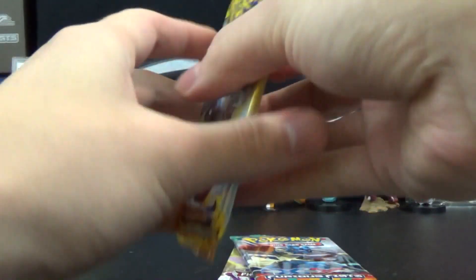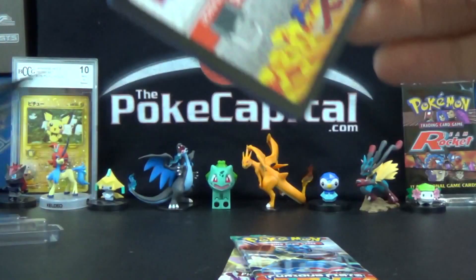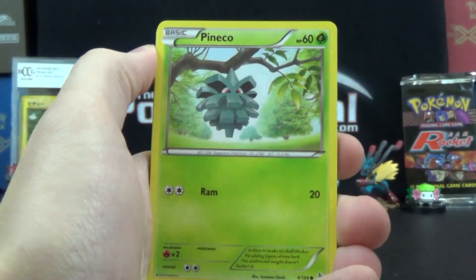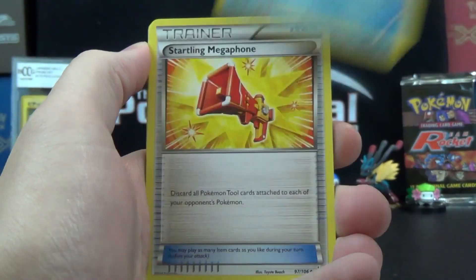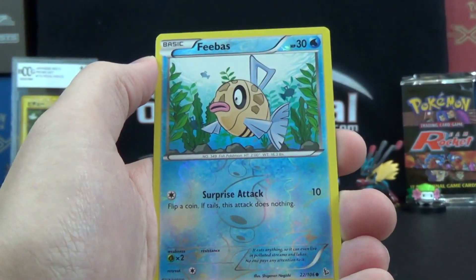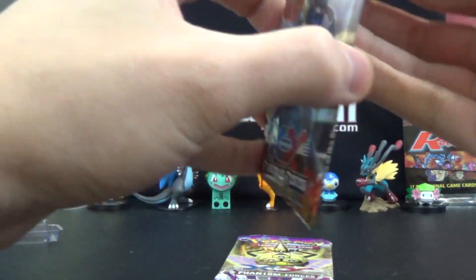As we typically do, we'll go from oldest to newest, which means Flash Fire first, with Mega Charizard X on the pack art. May the luck be in our favor today after yesterday's opening. We've got Flabebe, Pineco, Sentret, Phoebe, Bergmite — these are similar to yesterday's in Flash Fire. Starling Megaphone, Miltank, Torkoal, Phoebe Reverse, and Snorlax. So the non-hollow streak continues.